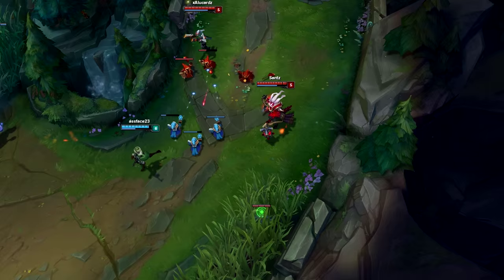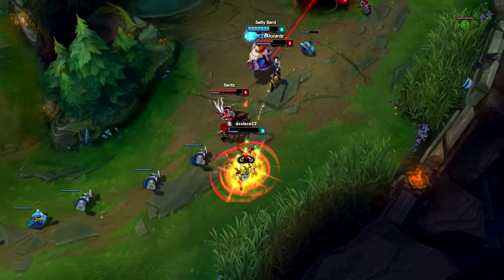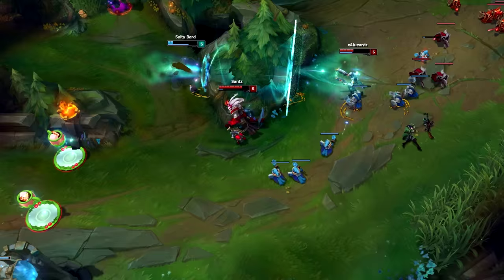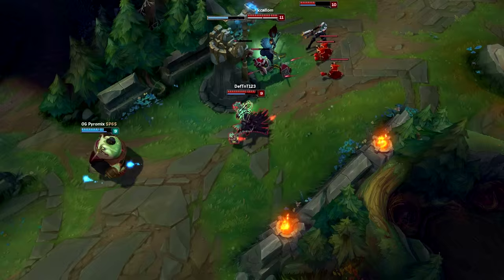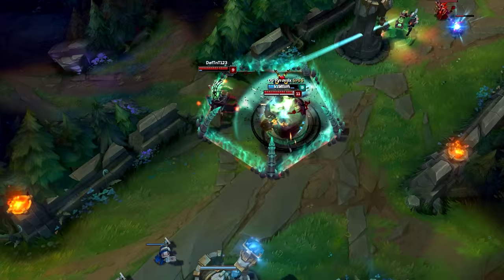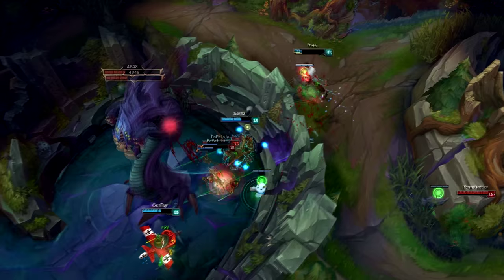For landing your Q in lower elo: people tend to juke backwards, so throw the hook a little bit behind them since they'll try to walk back to juke it. If they're right behind you they'll try to walk left or right, so try to predict where they're going to move. Throwing your first hook gives you information on how they juke - if you miss the first hook, don't be tilted, because you'll know how they'll react next time and you can land the next one.